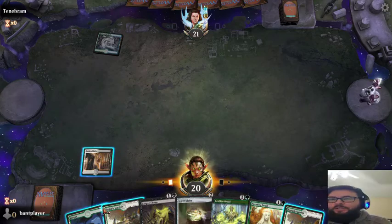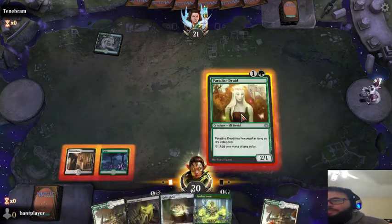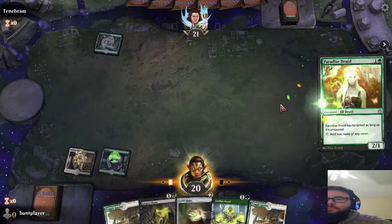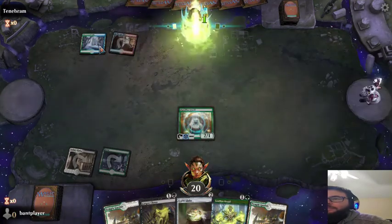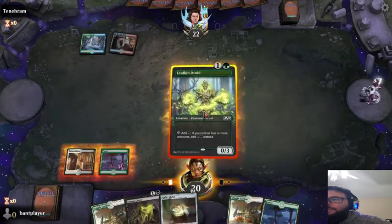Alright, so we're going to continue playing a Forest, and we're going to play the Paradise Druid just to have a Hexproof creature up. Playing against Temur. So now let's play the Lifkin Druid.